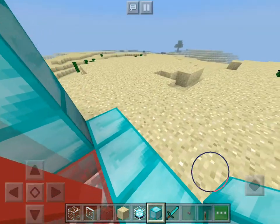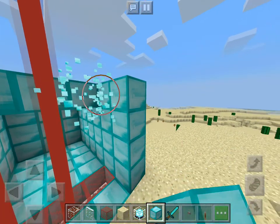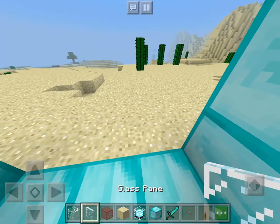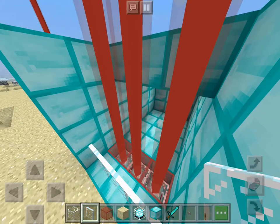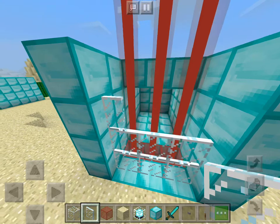Then you grab your glass pane and put it right there, then you're going to put it right there, then put it in like that. If you've got it, you can put it right there.